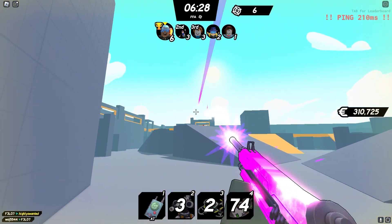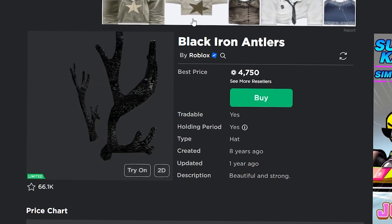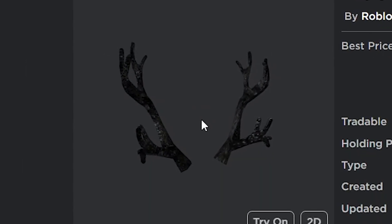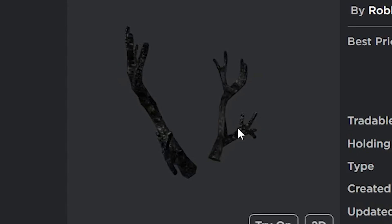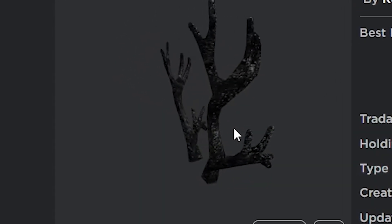Getting into some items that are a bit more expensive and just under 10,000 Robux: you have the Black Iron Antlers, which is currently selling for 4,750 Robux. Similar to the Silverthorn Antlers, this one is extremely easy to wear and I think will do extremely well as so many people are going to try and buy it.